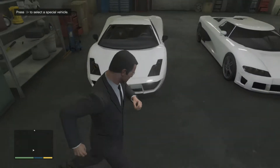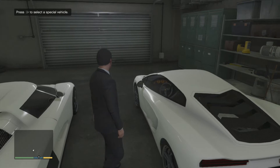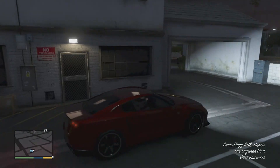And then this one, which is a Lamborghini Gallardo — it's also known as the Vacca in the game, very nice car. And if you look in the top left corner, it says 'press right on the D-pad to select a special vehicle.' I'll do so — there it is, the Elegy RH8, which is like the Nissan GTR in the game, very, very nice car.